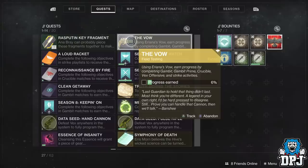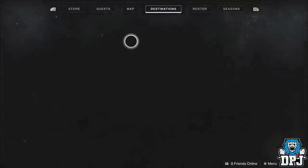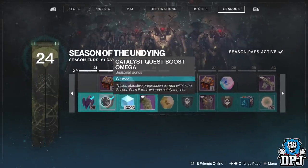So going off that, Gambit Prime is probably the quickest way to get it done if you're in a team, as games last roughly a little over 10 minutes. But today, thanks to information from my friend EasyNow and IamCoolGuy, I have a method that's even quicker.